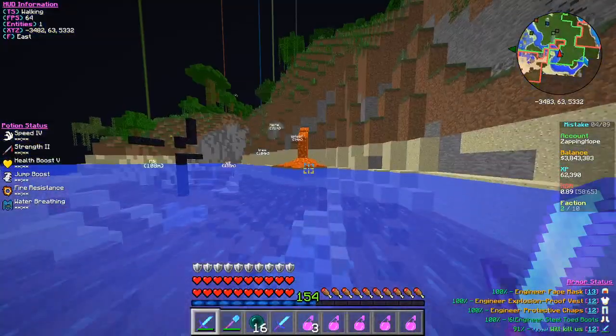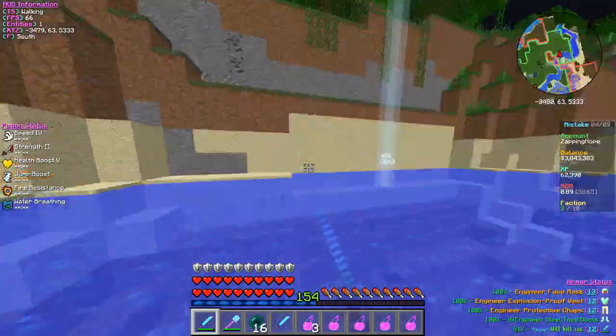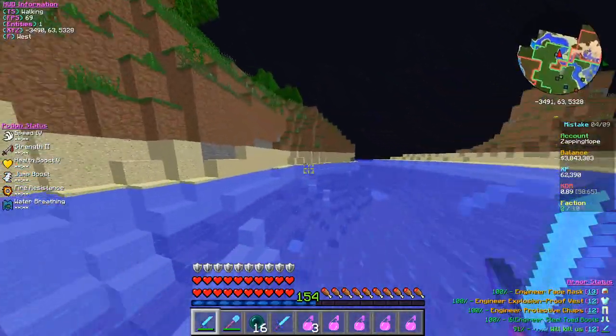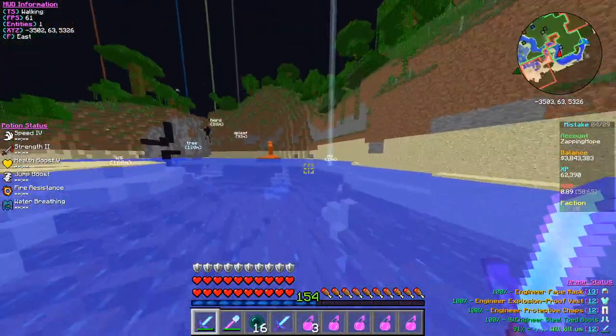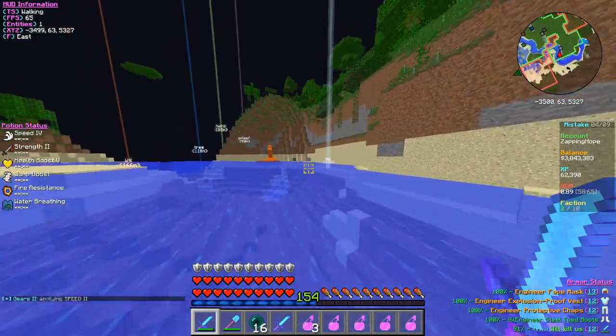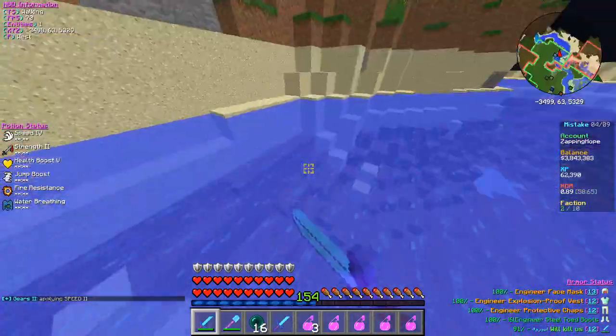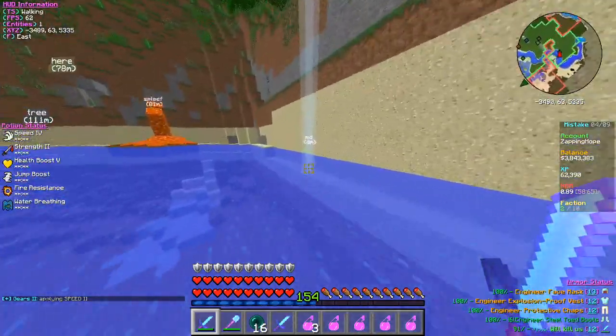No detonates, no atomic detonates - forget those, you don't need either of those. You can be paying from different spots, it doesn't matter. You have a teammate flying above you in Ghostly, Ghost, Anonymous Mask, or Engineer set - as long as they cannot be seen and they're in a disguise, you're fine.